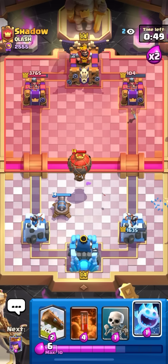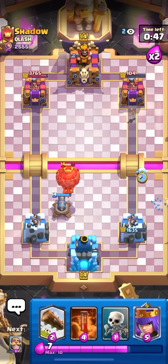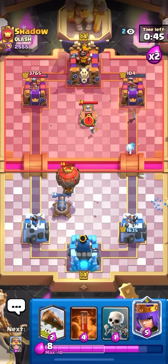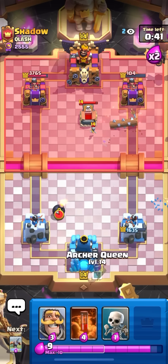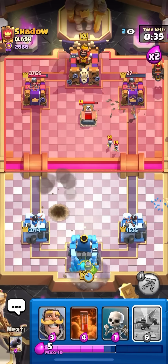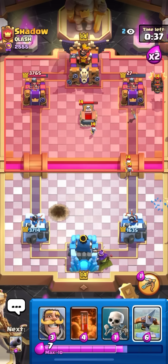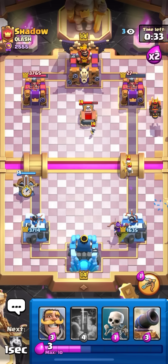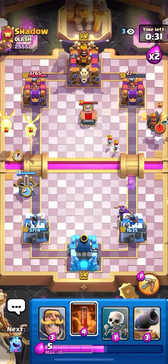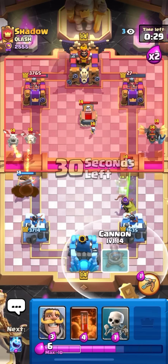I'm gonna cannon on the left here to pull it away from the left side tower. Not too bad — and then I can log on the tower to try to get back to a second log and take it out. I'm gonna queen the back here. I'm definitely gonna lose my tower — I don't think I can save it — so I'm gonna start trying to get damage on the left. I would knight in front to block the skelly drags but that would just kind of feed him elixir, that would be like a four for nine.